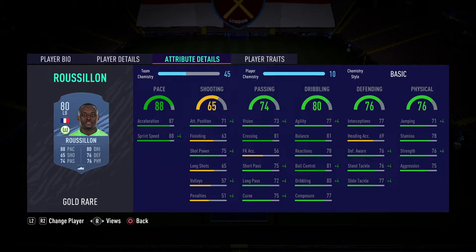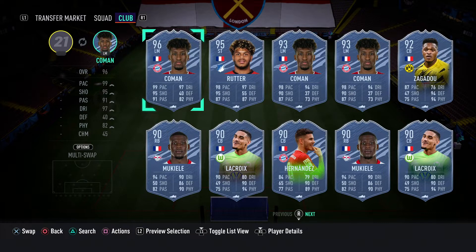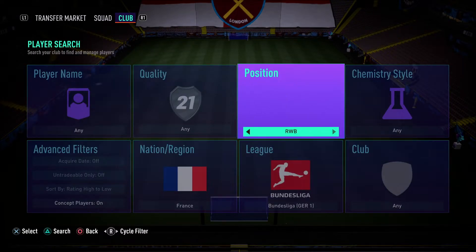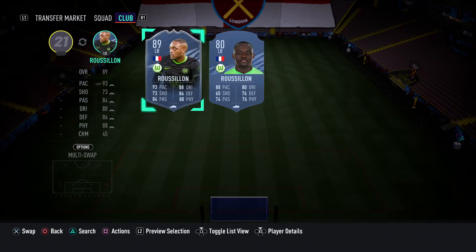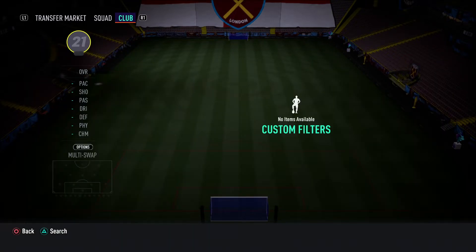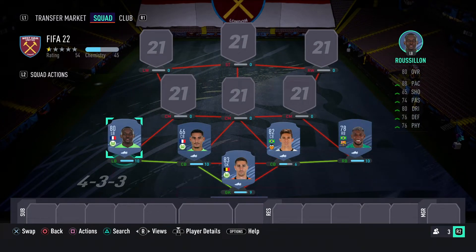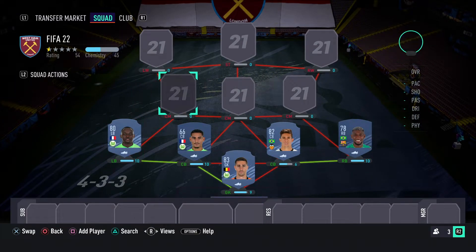This guy's always been expensive at the beginning of the game — maybe 15 to 20k. If you don't want to pay that, there's got to be some sort of alternative French left back, but apparently there isn't. So yeah, you're basically looking at 15 to 20k. Still a great card though.